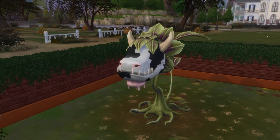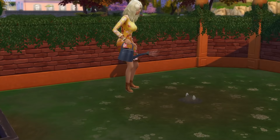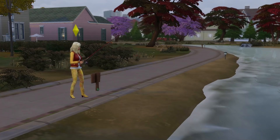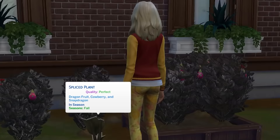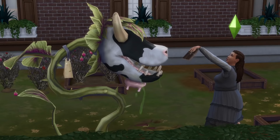Next up is an overlooked object: the cow plant. The main reason this one can go unnoticed is because you can't buy it — rather, you have to find and grow a cowplant berry. There are a few ways to get this, such as randomly by fishing or digging for treasure. You can also get it through gardening by cutting and grafting a snapdragon with a dragon fruit plant. They can also be obtained through opening rare seed packets, which you can buy at level 10 gardening, which is probably the easiest way if you have the level.